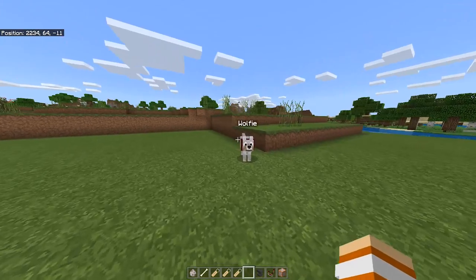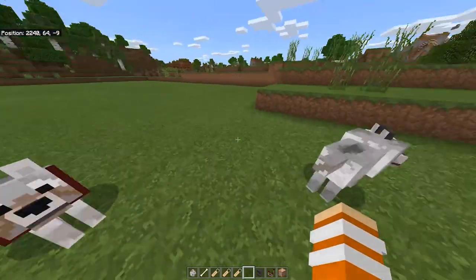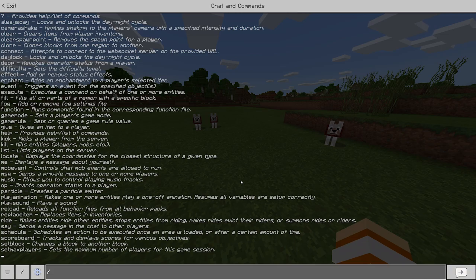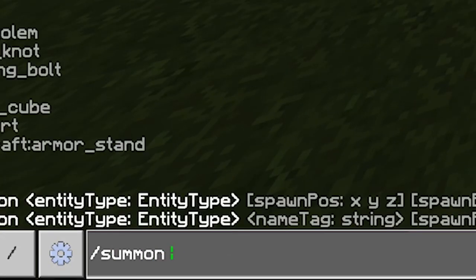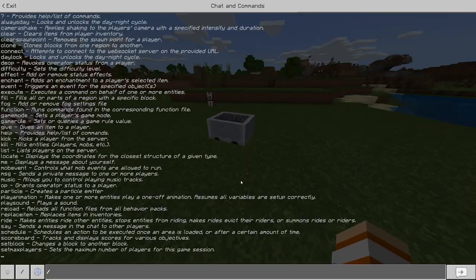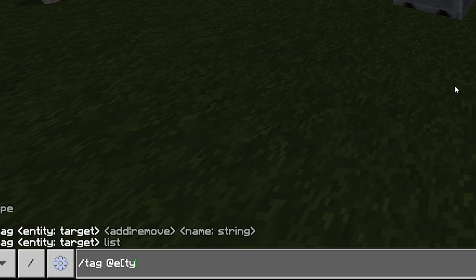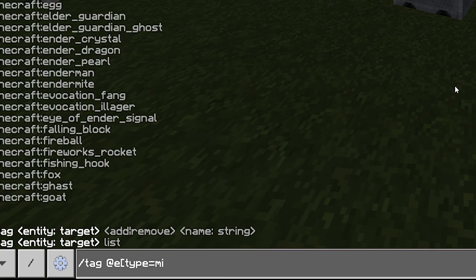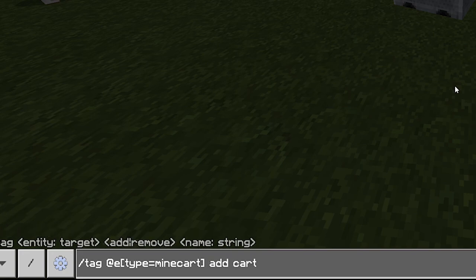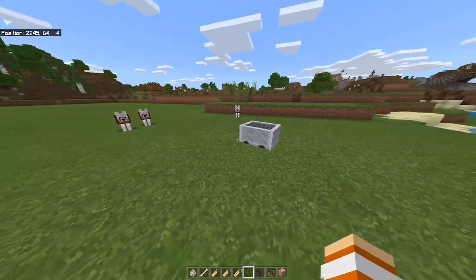You guys need to name them differently — remember, because it's really important. After you name all of them, let them sit. Then go to the chat box and type slash summon minecart. After that, type: slash tag @e[type=minecart] add cart. Hit enter — that should be the first step.